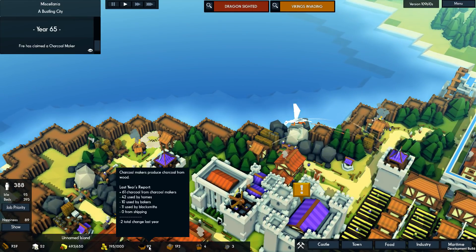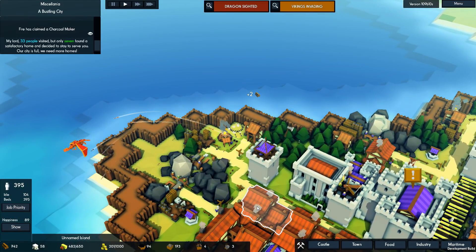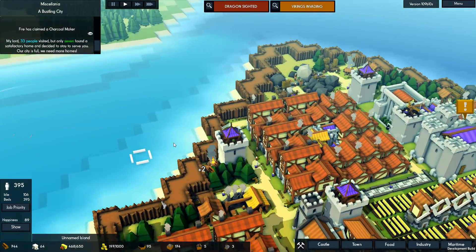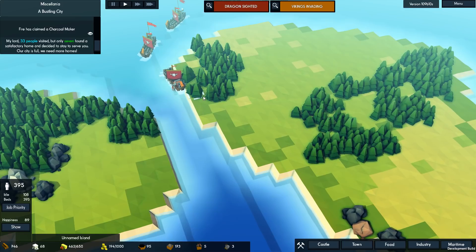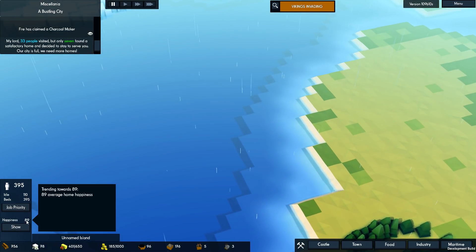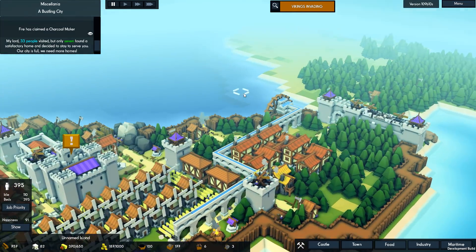Let's go ahead and build another charcoal maker, because I know I was running low. Ballistas — come on, shoot the dragon! I think it might have taken a shot, but it wasn't much. Worse comes to worst, if we chase away the dragon before it can burn a single structure, that's not the worst thing in the world. The Vikings are the real test. There you are — are you landing over here? They're going to go to the same spot, I think. The dragon left — we chased away a dragon, so that should make people pretty happy. Can we chase away some ogres and Vikings? We're making 22 a year — what do you know?